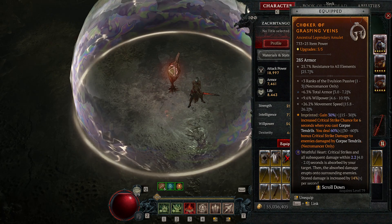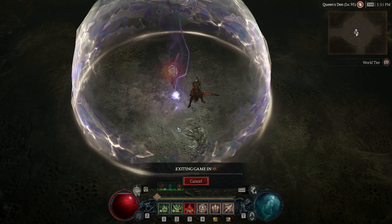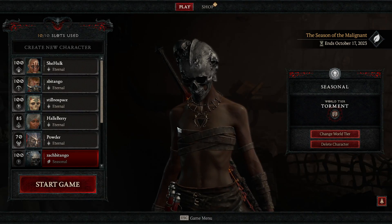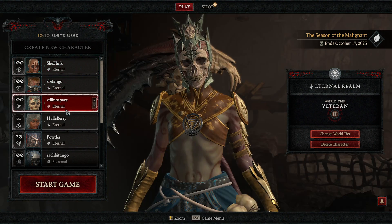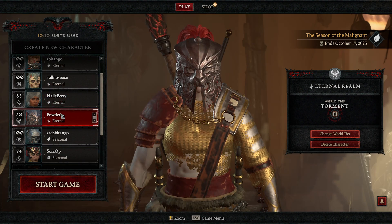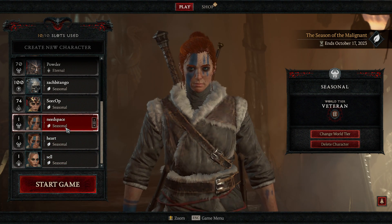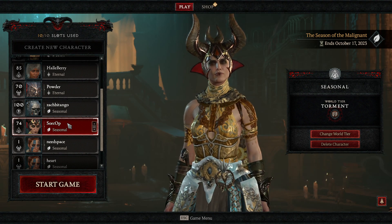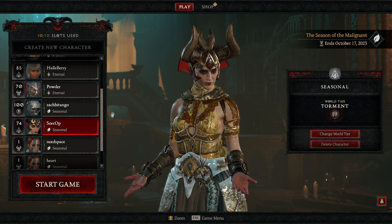Let me know how you guys are liking the season. I'm working on a Sorc right now. I can't delete my test characters since I need them for future patches and testing other classes, so I have a couple of slots — I'm gonna make a Druid and a Barb. I don't think I'm making a Rogue. Anyway, that's the Necro video — any questions or comments leave them below, don't forget to hit that like button, and I'll catch you on the next video. Peace.